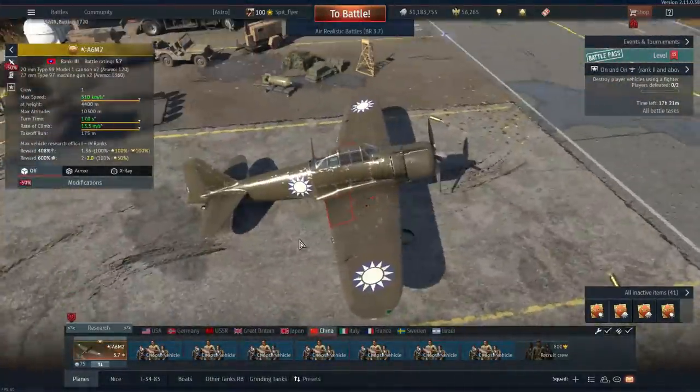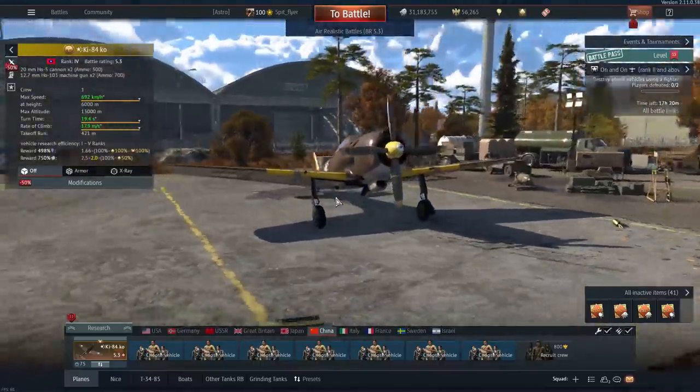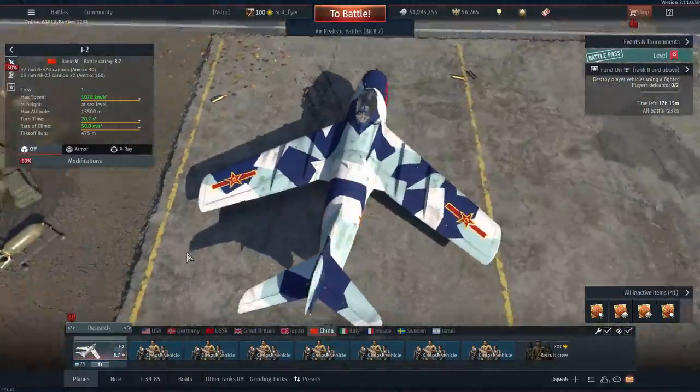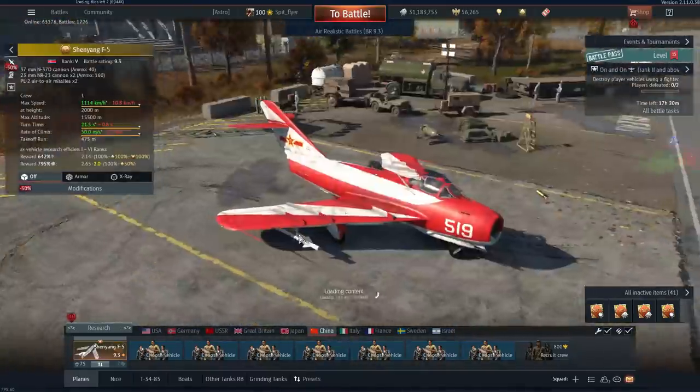For China I recommend purchasing the A6M2 or Ki-84 Ko, and talismanning the MiG-9 Late, F-84G, J-2, or F-86F-30 — or buy the F-5 when you get to tier 5.